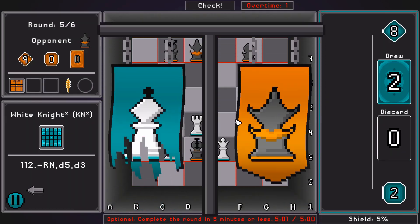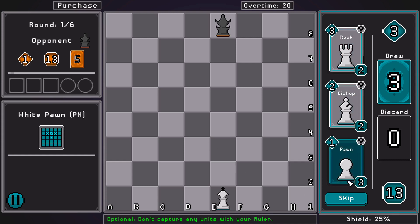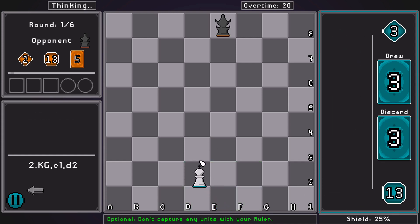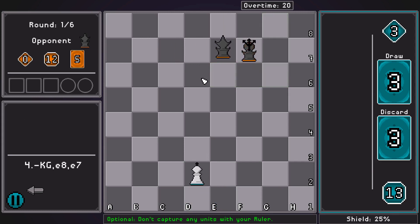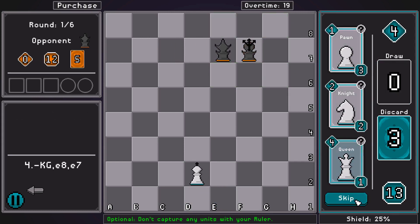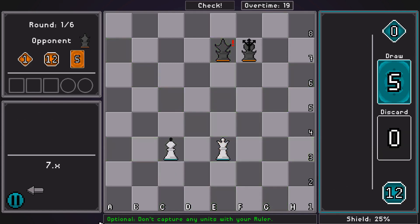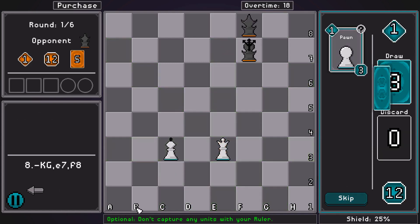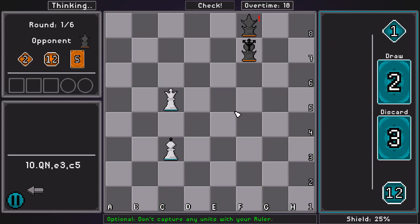Hello everyone, my Serang here, and I'm gonna do a deathless run - or at least do my very best to do a deathless run. Get as few pieces captured as possible. I'm gonna start off by placing a queen. I did reset a few runs to get a good bonus objective, because it does not take long to do that.